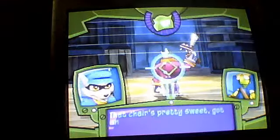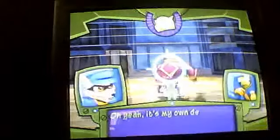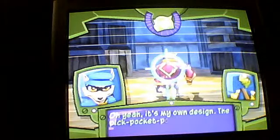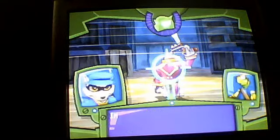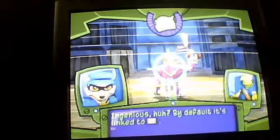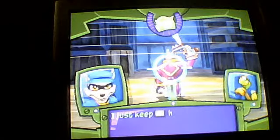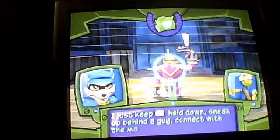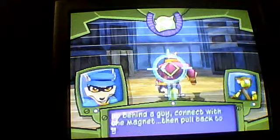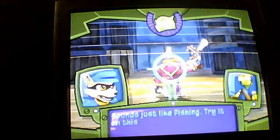Got any other gizmos in there? Oh yeah — it's my own new device, the Pickpocket Wall, or the PPP. A fishing pole with a magnet! By default, it's linked to the L1 button. And you could rob someone with that thing? Just keep the L1 button held down, kneel down behind a guy, connect with the magnet, then pull back — the item comes loose. It's like fishing. Try it on this guy right here.